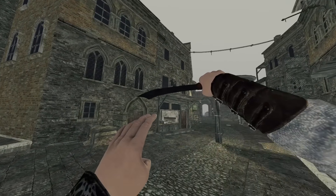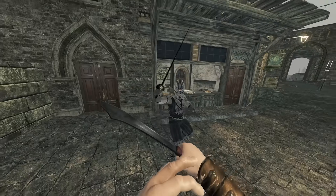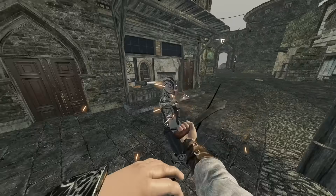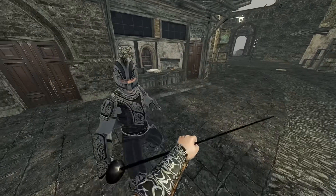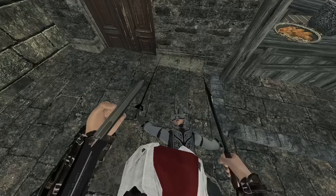Why don't you come down here and fight me like a man? Because I have a dagger now. My favorite way of fighting people in the first Assassin's Creed was always with a dagger. Get Assassin's Creeded!